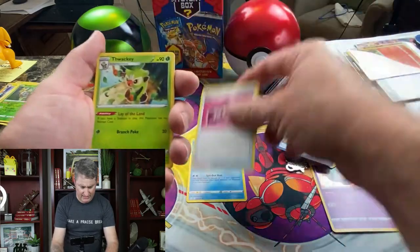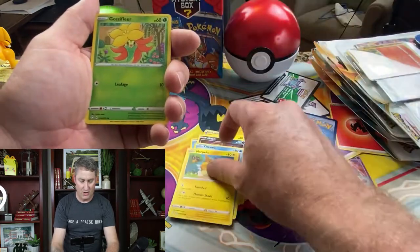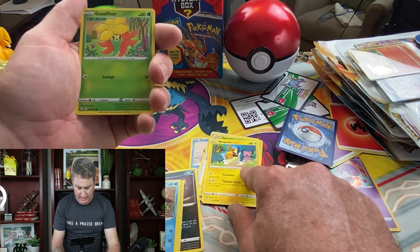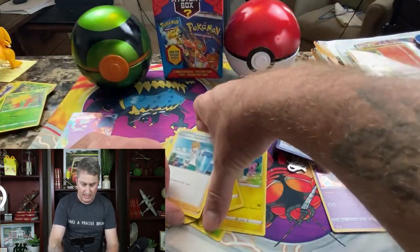Cramorant, Team Yell Towel, Thwacky, Morpeko, Nickit, Eevee, Chewdle — double Morpeko. Man, they love putting the Morpeko in. Gossip Floor, Professor's Research. Here we go, on to the next pin box. I like this pin box — I like those pack arts right there, right off the rip.